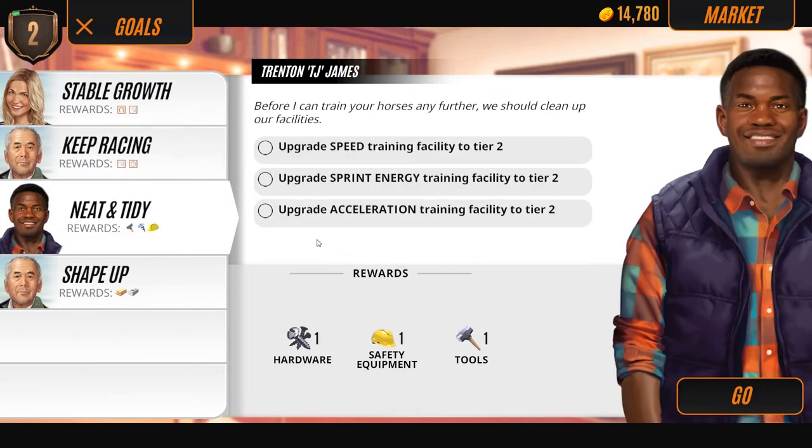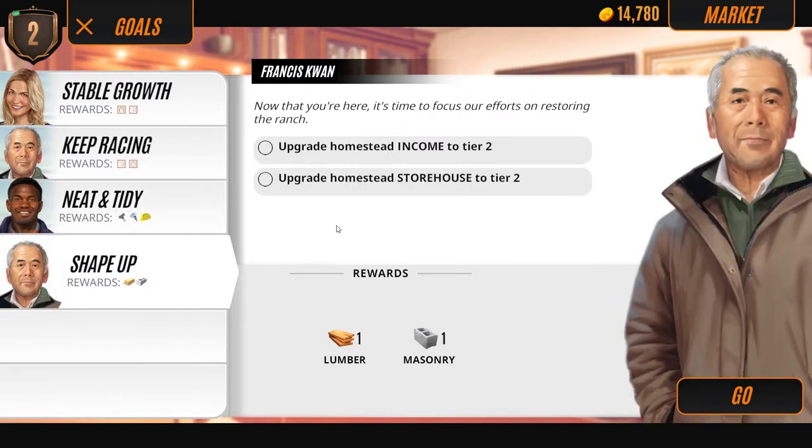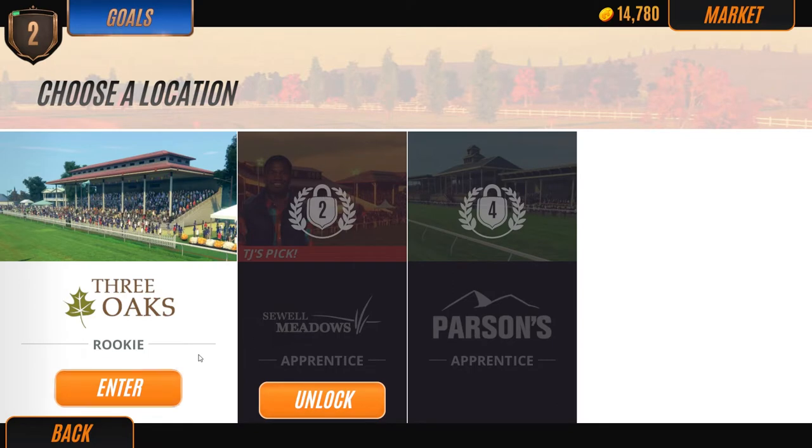TJ says before he can train our horses any further, we should clean up our facilities: upgrade speed training facility to tier two, upgrade sprint energy training facility to tier two, and upgrade acceleration training facility to tier two. Francis Kwan says it's time to focus efforts on restoring the ranch - upgrade the homestead income to tier two and the storehouse to tier two. We can't do that unless we race, so let's jump into another race.